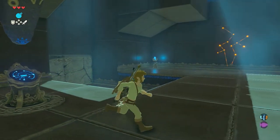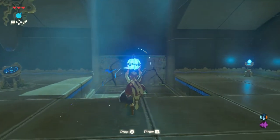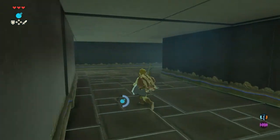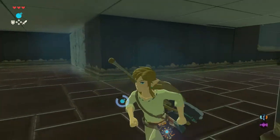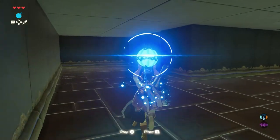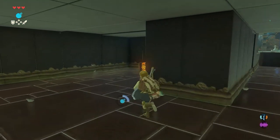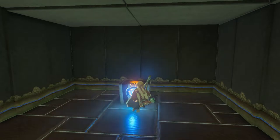Throw a remote bomb towards the wall with the cracks in it. Make sure you keep your distance because those bombs can hurt you pretty bad. When the wall is open, turn right, get another bomb and blow up the wall also with the cracks in it. There is a chest behind it with a pretty decent traveler's claymore inside.